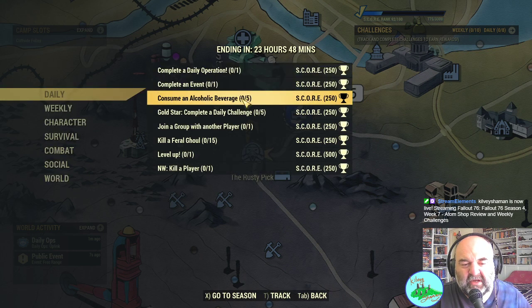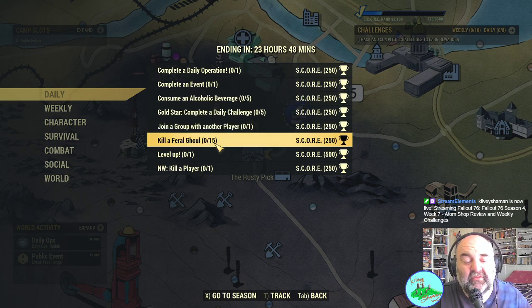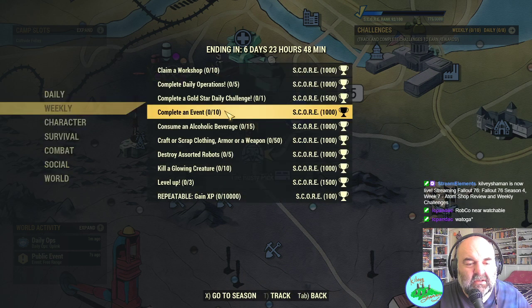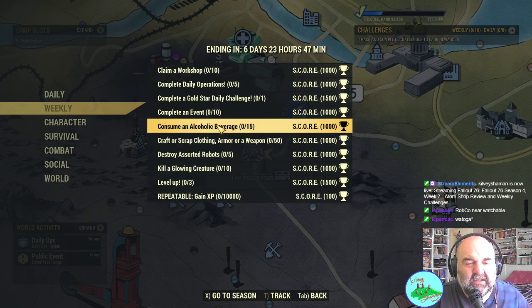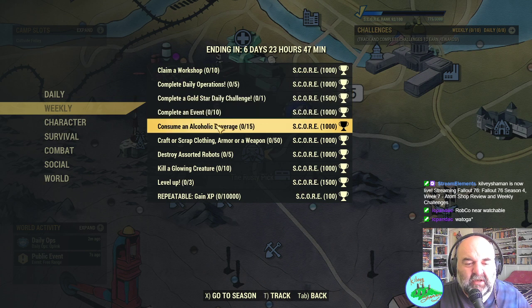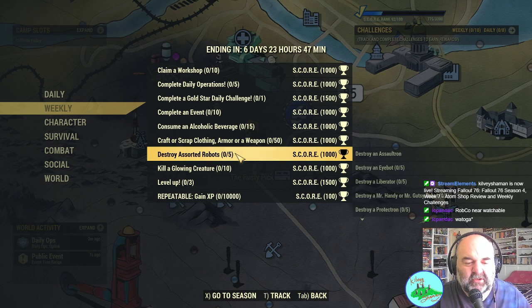The dailies for today are: daily operation and events, five alcoholic beverages, join a group with another player, kill 15 feral ghouls, nuclear winter, kill a player, and level up. Let's have a look and see how many of those we can actually do. We can look at the alcohol, the clothing and armor, and destroying the robots. Let's tag them.